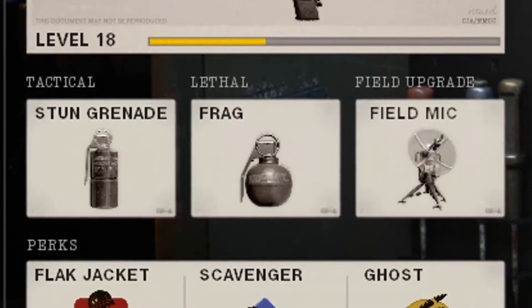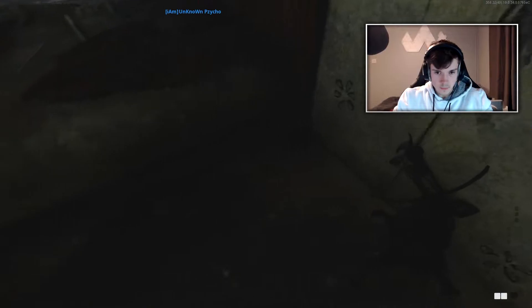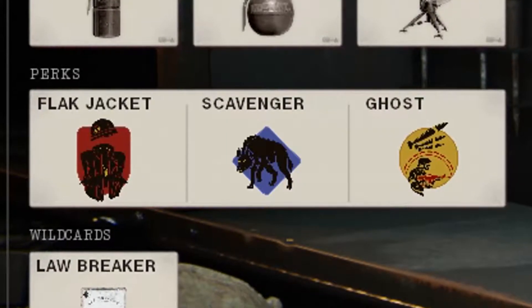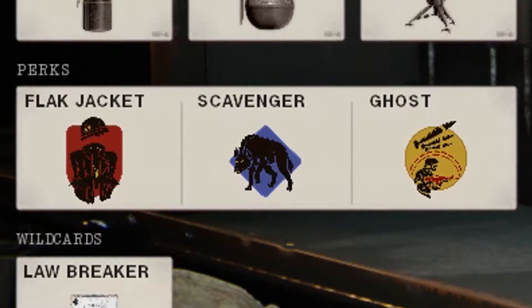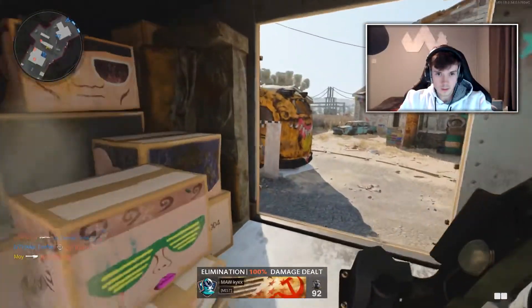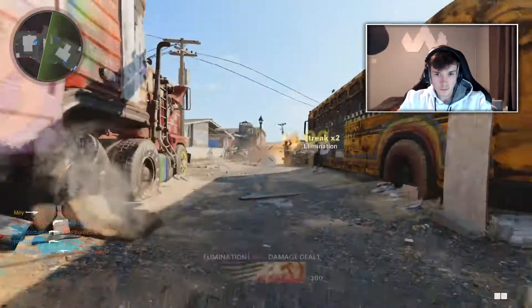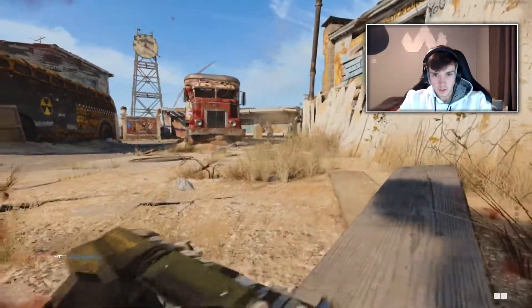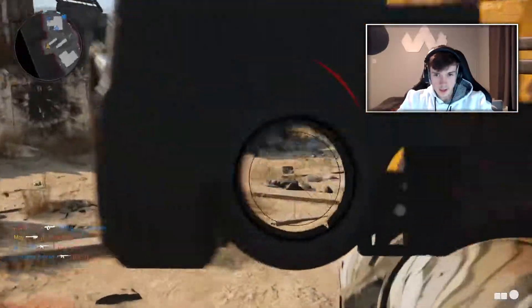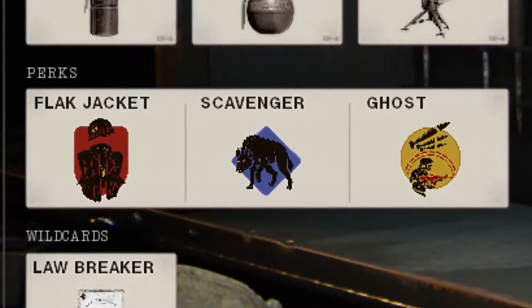We've got Stun Grenades, which makes killing enemies easier, Frag Grenades, which don't matter at all, and a Field Mic, which should be quite helpful for giving away enemy locations. For perk number one, you have Flak Jacket, saving you from explosive damage. The most important perk is Scavenger, as you only spawn with two rockets in the Sigma, and you need a lot more than two rockets, I can promise you that. With Scavenger, you can easily get another two or three more rockets and keep on killing enemies, as believe me, it will take a lot of rockets to kill three enemies.